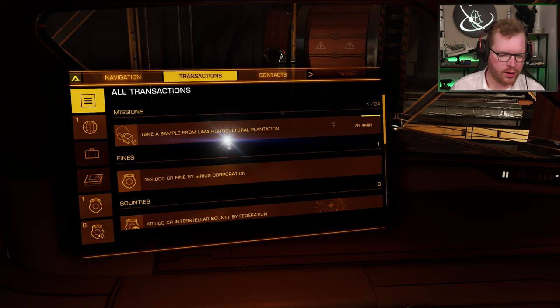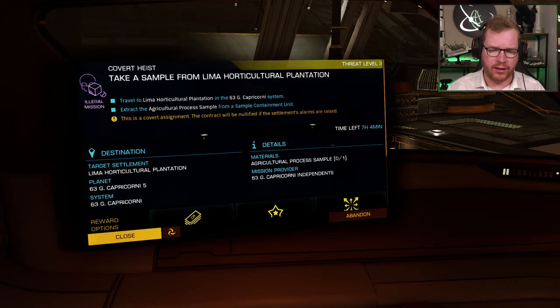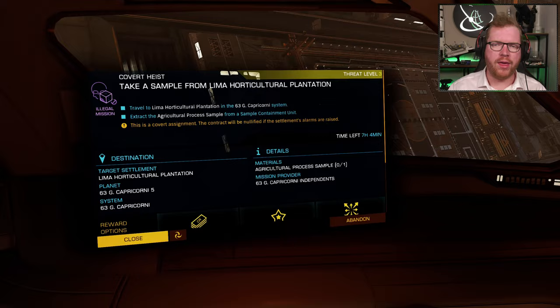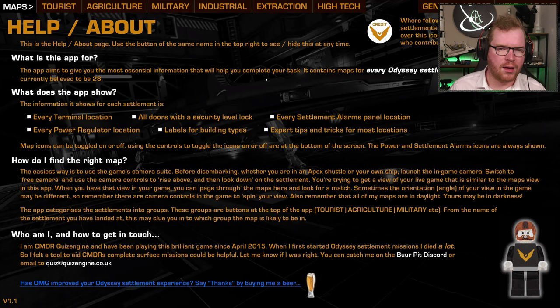While we are heading out, let's talk about these missions and what it is that we are actually trying to do. It's a covert mission — that means if the alarm is ever raised at the settlement, the mission fails. We need to get in, get out, and get our target object without the alarms being raised. Problem is, those containers that these samples are in trigger an alarm if opened. So we need to go and disable the alarm first.